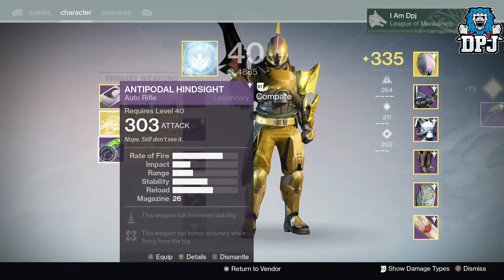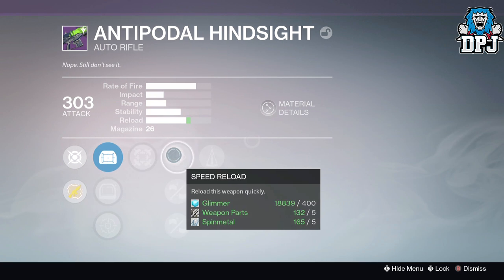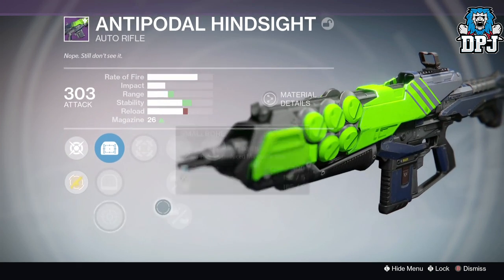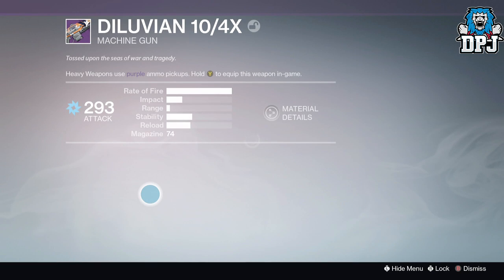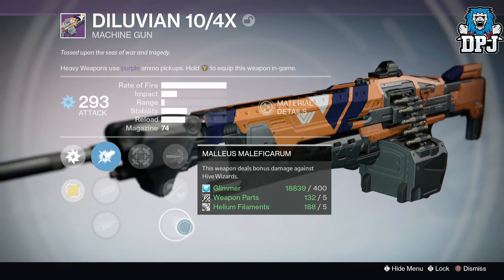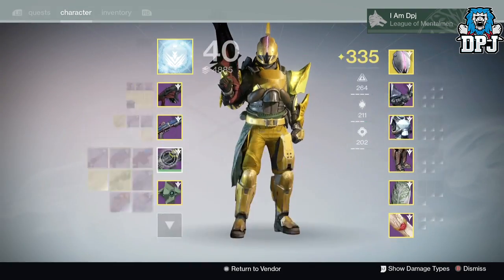We've got Counterbalance, Hip Fire, Counterbalance, Appended Magazine, and Small Bore — I'm not sure about that weapon to be honest. Then the next one I've had quite often: Hip Fire, Hidden Hand, Handlaid Stock. Look at the range — I could spit further than this thing.